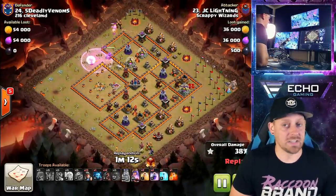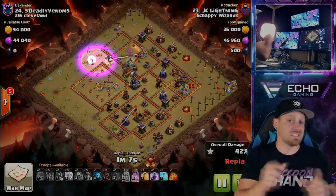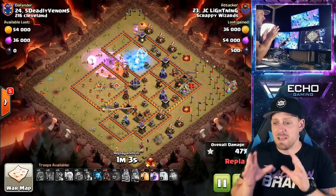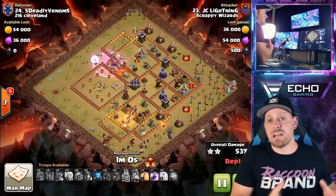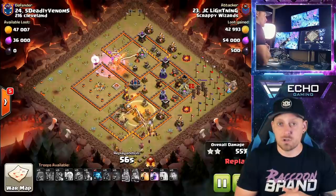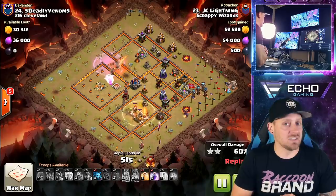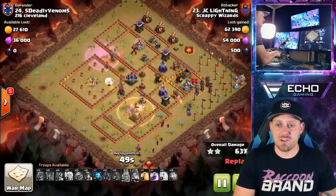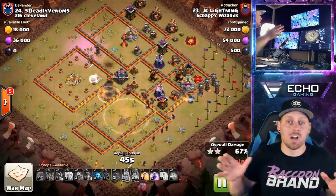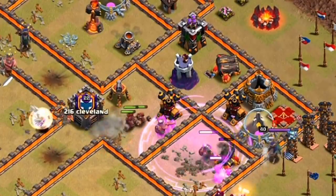You've got a siege barrack down here, and what you're really doing — no matter what town hall level, 10, 11, 12, or 13 — is the same thing. The main job is the same: narrow down the base, take out any clan castle troops with the queen walk, try and take out a hero or two with the queen walk as well. Then get your king for funneling and a siege barrack in as well if you can. Then you're going to be dropping in your miners and hogs, healing them along the narrow portion of what's left of the base — in this case from down south all the way up north.